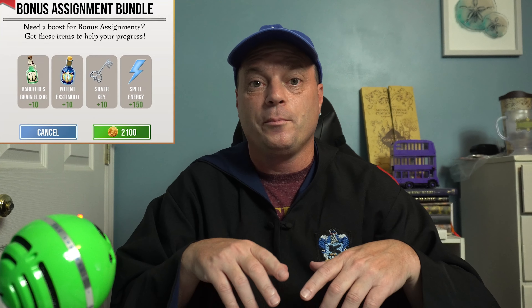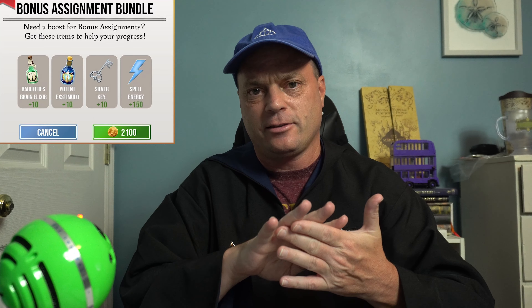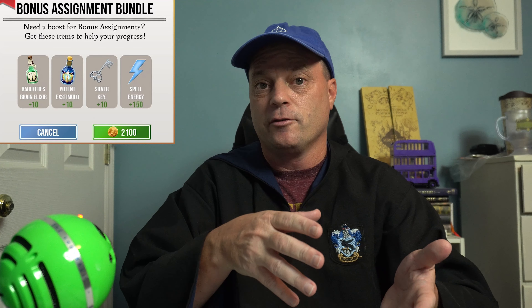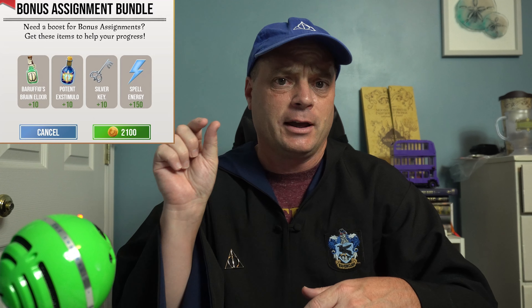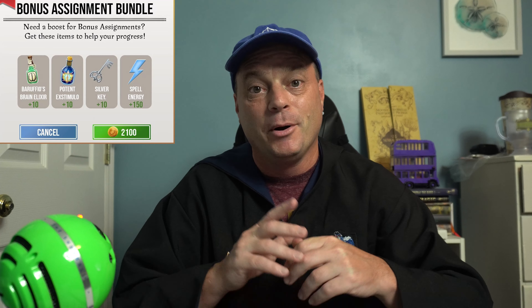The last bundle won't be available immediately when the event starts — it only unlocks when you unlock the bonus tasks. Once you've made it past the first four sets of tasks and the bonus tasks unlock, you can go back to Diagon Alley and this will have appeared. The bonus assignment bundle has 10 Berufieos, 10 Potent Extimulo potions, 10 Silver Keys, and 150 Energy, but does cost 2,100 coins. So it's a lot of coins — they are giving you a lot of stuff, but it's a hefty chunk.